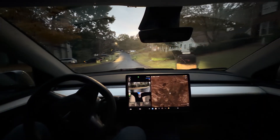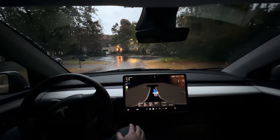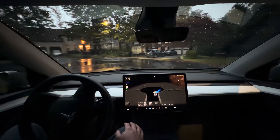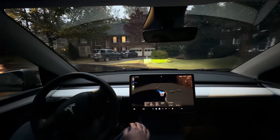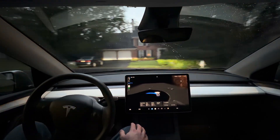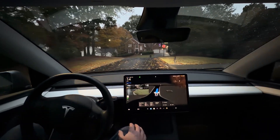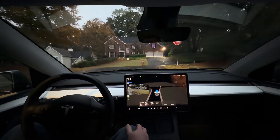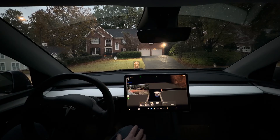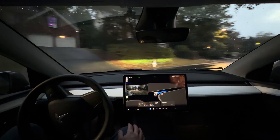Interesting — it decided to take us into the cul-de-sac to turn around, and that's how it's getting out. It did actually back out into the road, so that is good. However, obviously not the most efficient way to do it — we could have just backed out to the left and been going the correct direction, but it's doing so anyway.